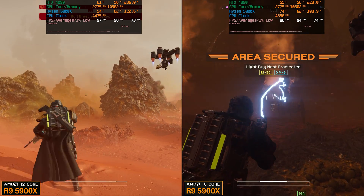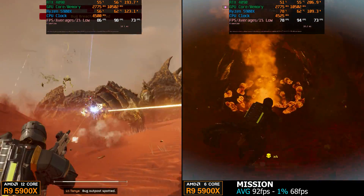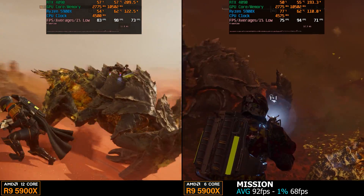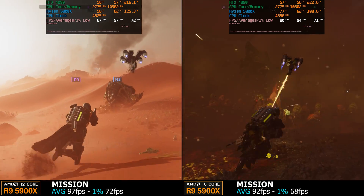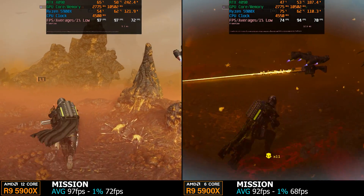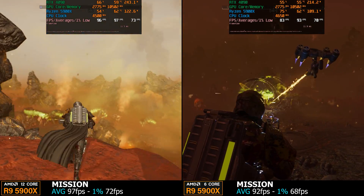If we take a look at the averages of the 6-core 5900X we have 92 fps, and for 1% lows we have 68 fps — compared to both CCDs enabled, the 12-core 5900X average of 97 fps and 1% lows of 72 fps. These readings were taken right before the extraction process started. They're practically identical, right within 5 to 6 percent in favor of the 12-core 5900X, but that's within margin of error so it's hard to say.